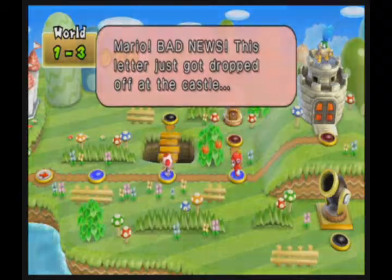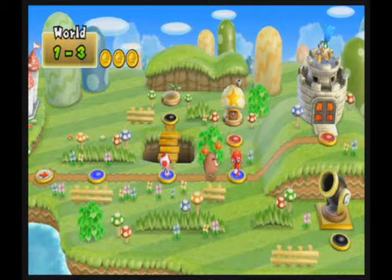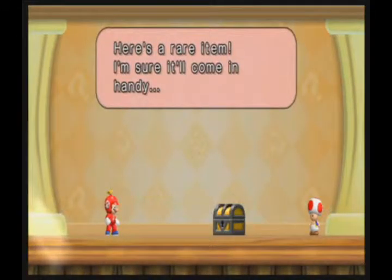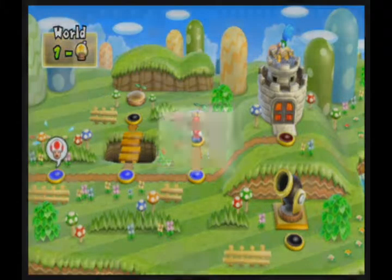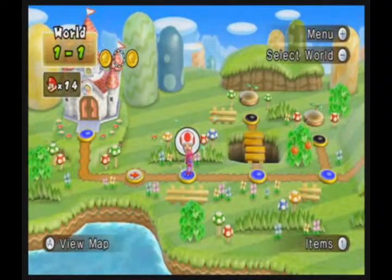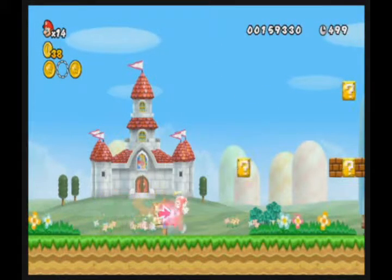Mario, bad news — the letter got dropped off at the castle. That's the thing Bowser Jr. said; he's gonna kidnap a Toad now. I've just done so many of these videos this week. I only have this one and tomorrow's left, and tomorrow's I barely have to explain anything, so I'm gonna be extra tired. And given that, I'm probably gonna explain it today. So when that happens with Toad and all that, what you gotta do is go back and save him.